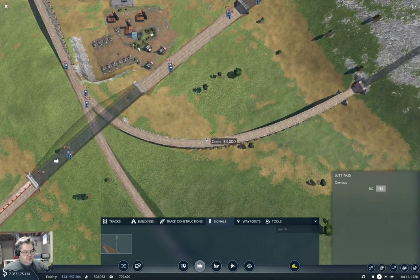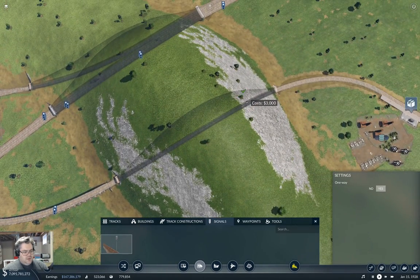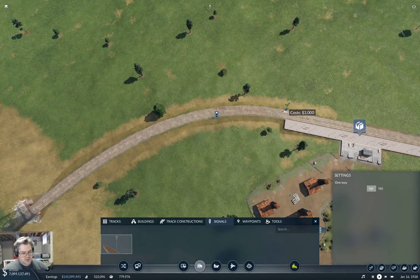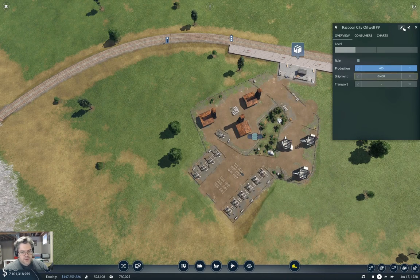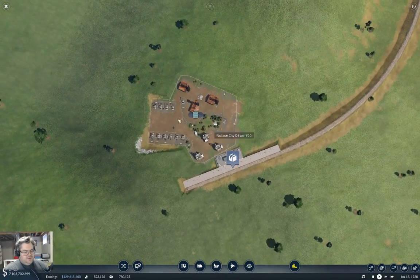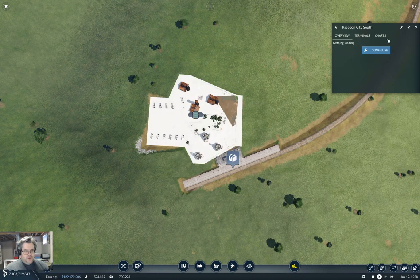We're going to have two trains coming this way but I don't want them to bottle up over here. And we can put another one of those there from the orbital bombardment view. Now this is Raccoon City oil well number nine, so this is going to be Raccoon City oil well number nine. And then over here this is going to be Raccoon City oil well number 10 — oil well number 10.